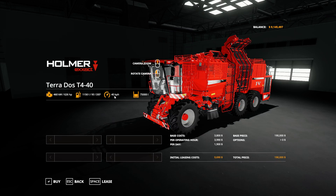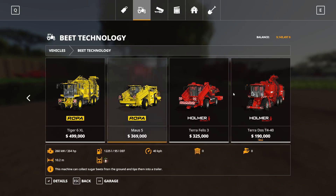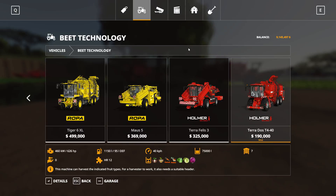The speed is 40 kilometers an hour, it's got a 460 kilowatt motor — that's 626 horsepower — and it's selling for 190,000 in the store. If you compare that to the original which is like 500,000, I've made it a fair bit cheaper.